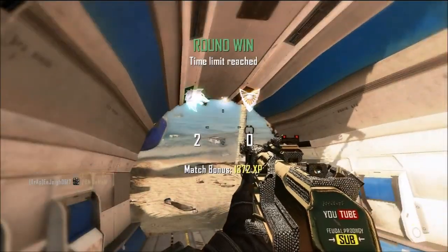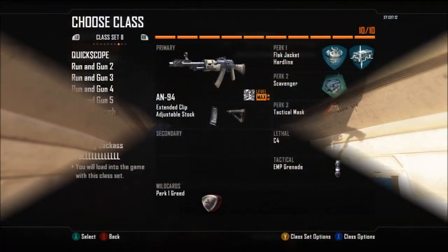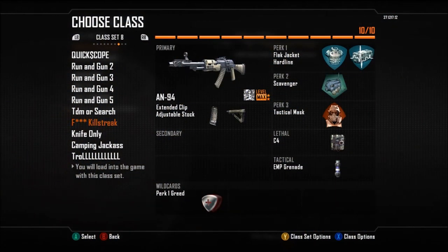Here's my class setup. I'm using the A94 with extended clip — that's how you get more bullets into them — and stock so your movement is a little quicker. For perks: flak jacket so you don't get blown up, or ghost. Then hardline so you get your scorestreaks quicker, and scavenger so you can resupply your grenades.